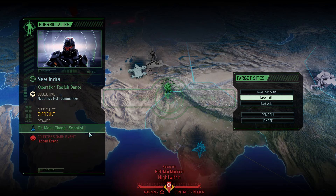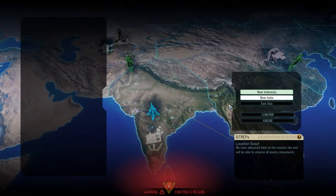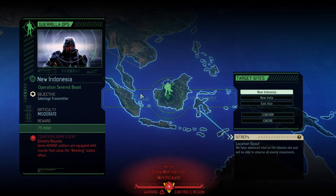This might not actually be something we need to be worried about, but I don't remember exactly because the episodic format of the series means I don't play every night or several missions in a single night. I don't know what this dark event could be anymore. Instead, we're going to deploy on Operation Severed Beast because we have a SITREP called Location Scouts, which counters a dark event called Stiletto Rounds — that would cause my soldiers to bleed out if hit by advanced soldiers, which would be very bad.